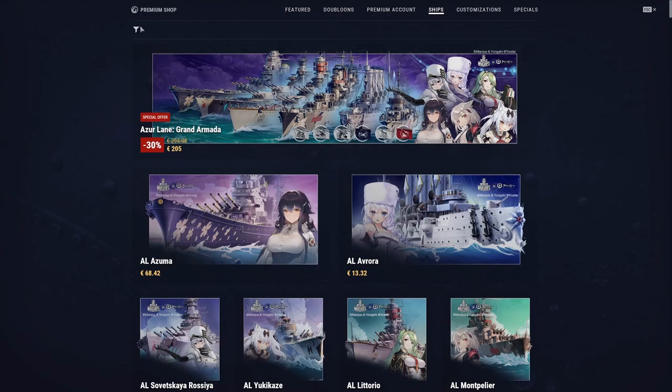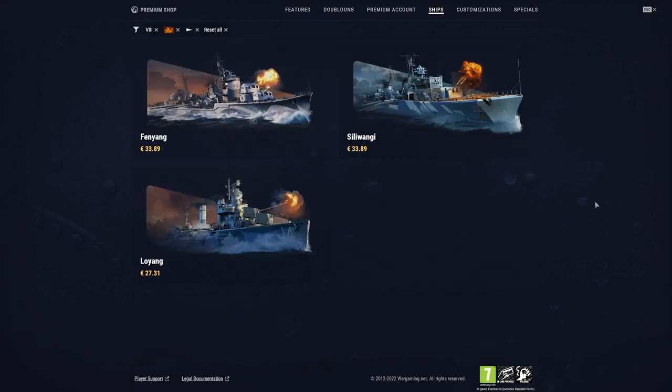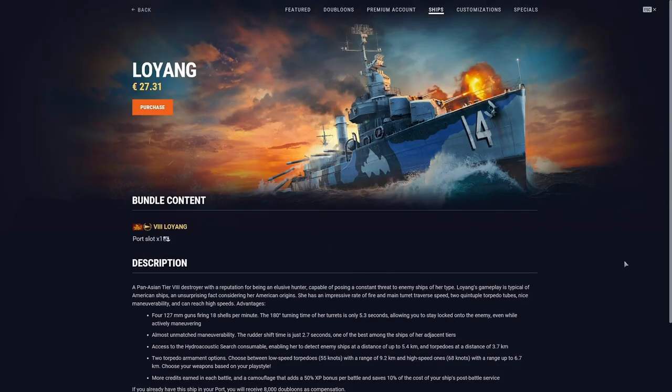If we check the premium shop also — going into ships, Tier 8 Pan-Asian destroyer — as you can see the others are 33.89, but Lo Yang is only 27.31.